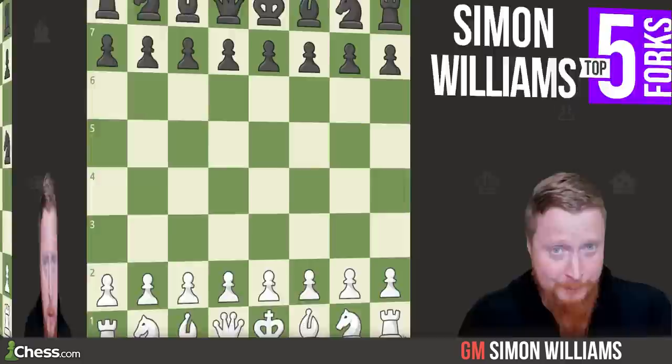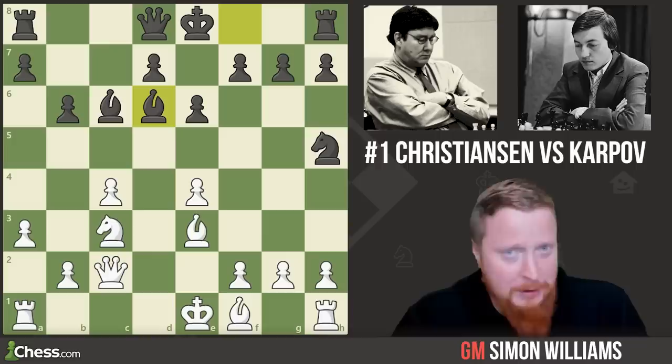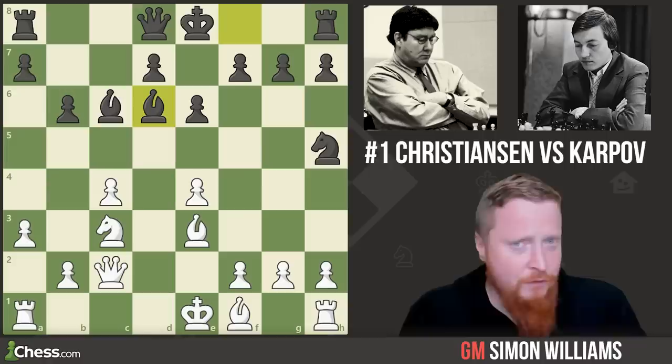This first example has a slightly feel-good feeling to it. We have the current world champion at the time, Anatoly Karpov, with the black pieces, and it's only move 11. In this position he plays bishop to d6 — an unbelievably bad move — and after White's next move, Karpov resigns immediately. This is an example of falling into a fork at the highest ever level, Karpov losing in rather embarrassing fashion.